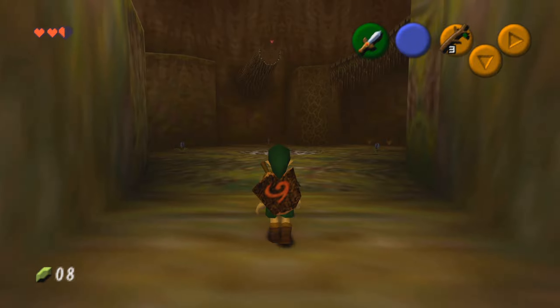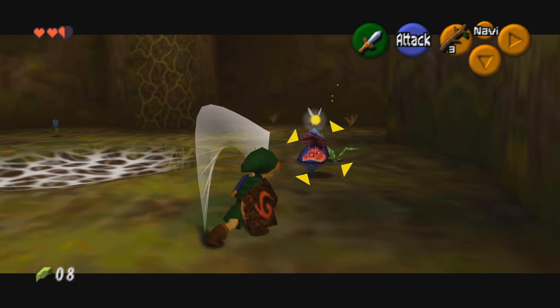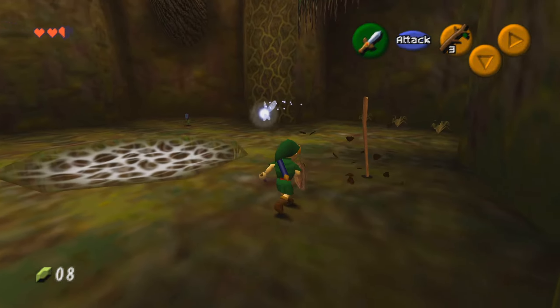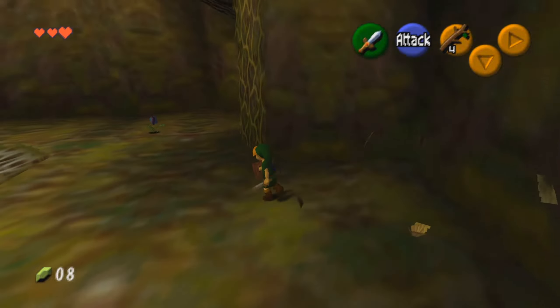Once you are inside, you will find yourself in the main room of the dungeon, and as you enter, you'll immediately encounter another new enemy, the Deku Baba. This is just the normal version of the guys that you fought before. They have a little more health, they behave a little differently, but these guys will help you get adjusted to the combat of the game, so I recommend pulling out your sword and shield and fighting them, even if you can just run past them.